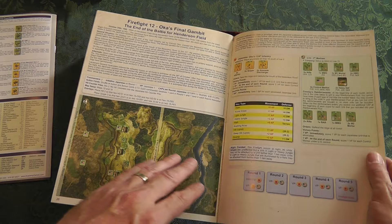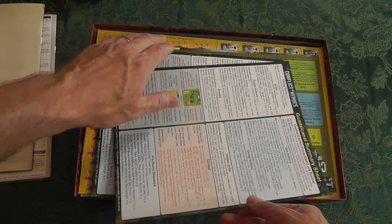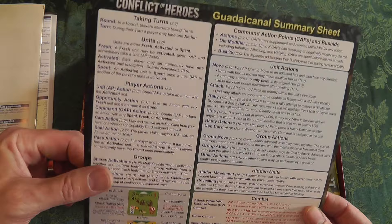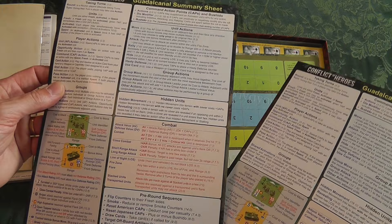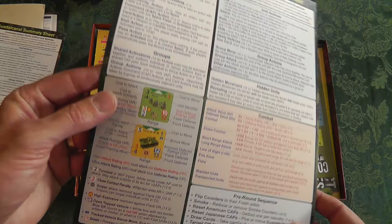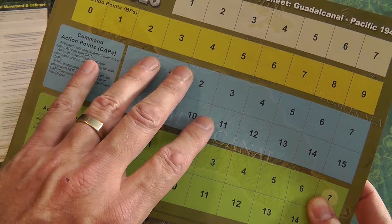There are also some extra army units that may have been for the Kickstarter, and Academy Games usually has extra firefights online and in the BGG store. The reference sheets break everything down quickly — movement, defense, whether terrain is cover or not, and how much it slows movement. Your Bushido points and command points are here too. Command points allow you to take actions.